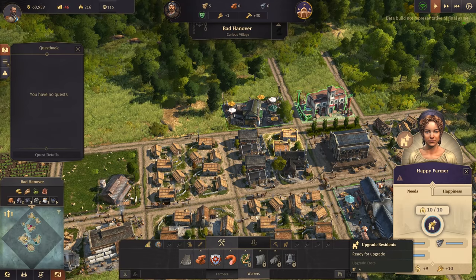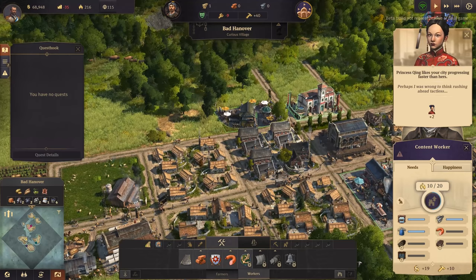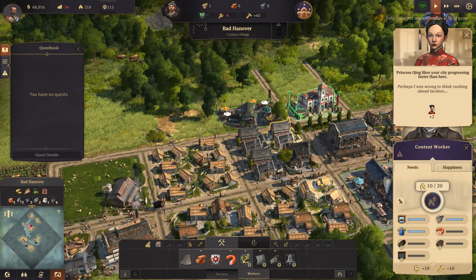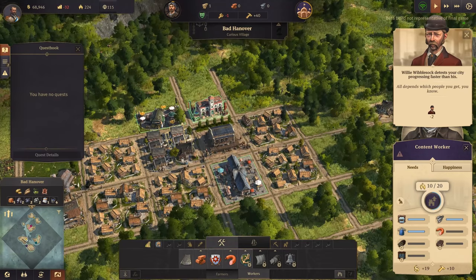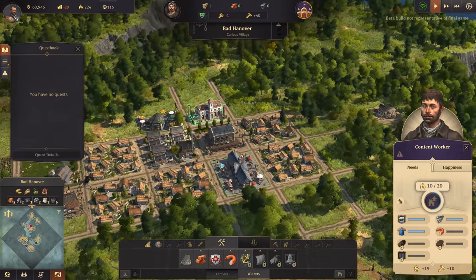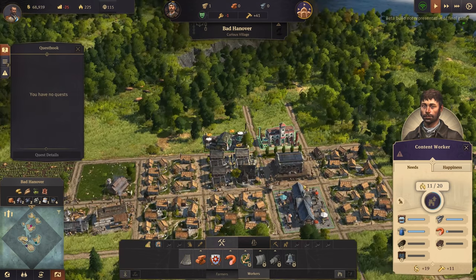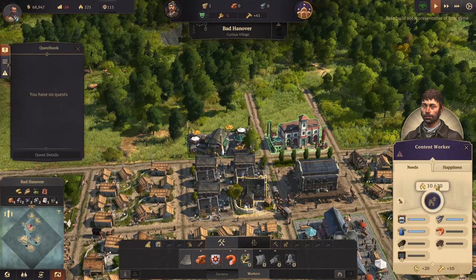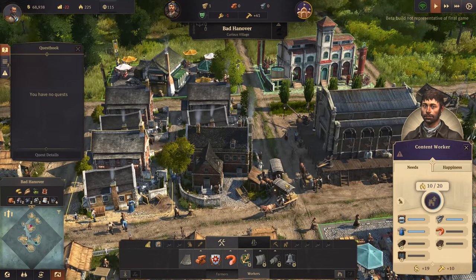Let's upgrade this section first. We've gained some influence. Our city is progressing faster than his - huzzah! We're doing better. Our balance is all negative but it's only minus 26 so it is improving. These upgraded houses can house 20 people - lovely.